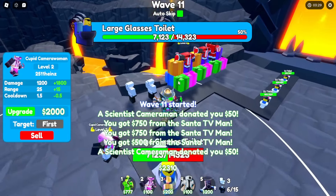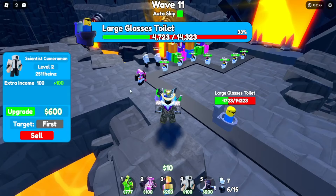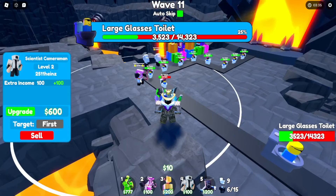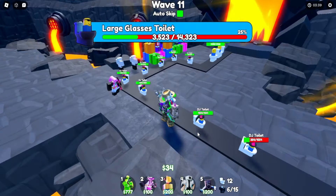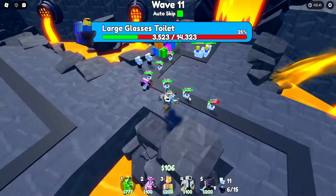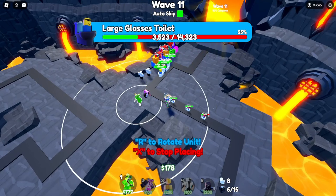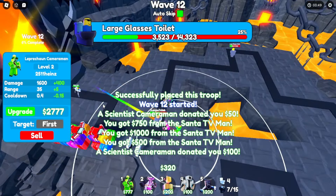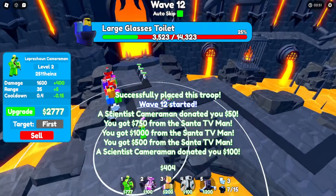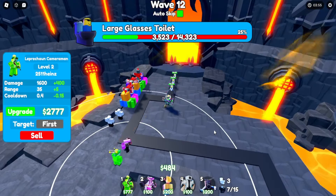He's almost dead, keep shooting him. Let me upgrade my units. All right, quick — kill these other toilets. Oh no, we're leaking, that is not good. Let me place a lucky cameraman here to provide support, then upgrade him to level two to deal more damage. This should help us a lot now.